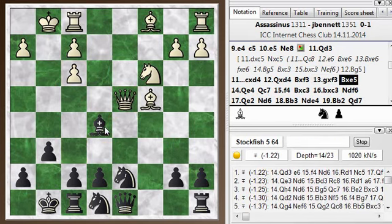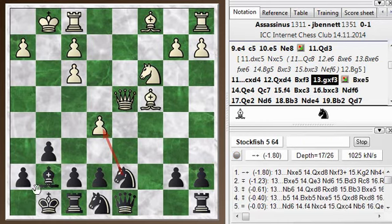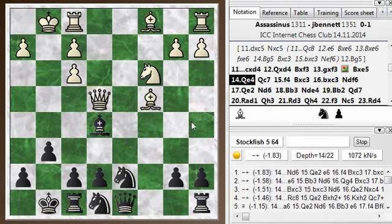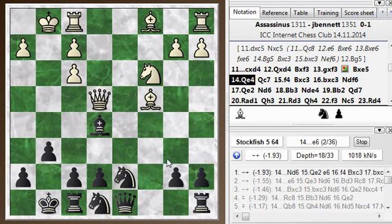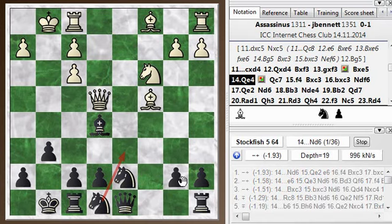Knight takes e5 sets up a discovered attack on the queen, but it does allow him to trade out. The way I play keeps the queens on the board. He went queen to e4, and I play queen to c7 — he's attacking this pawn. This is apparently not the most precise move. Knight to d6 immediately would be better: it gets the knight developed, it comes out with a tempo on the queen, and defends the b-pawn. So knight d6 was the excellent move there. I played queen c7, just not as good.